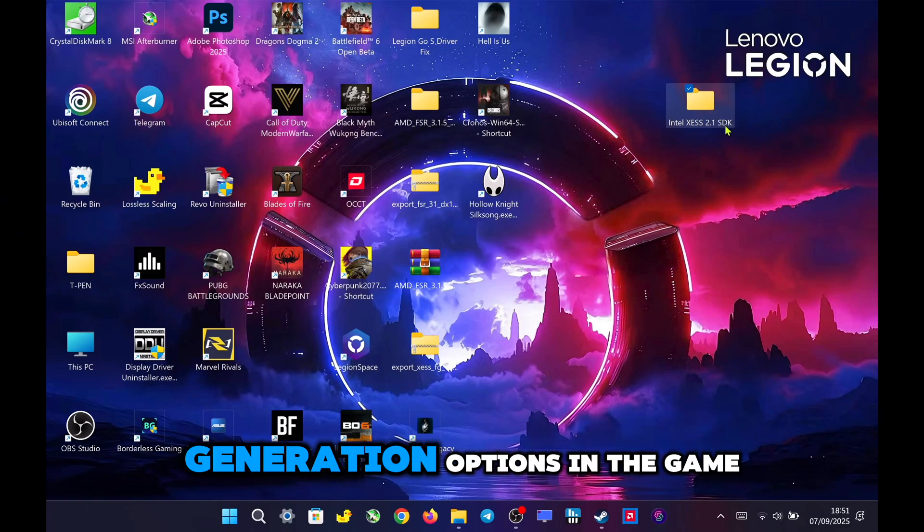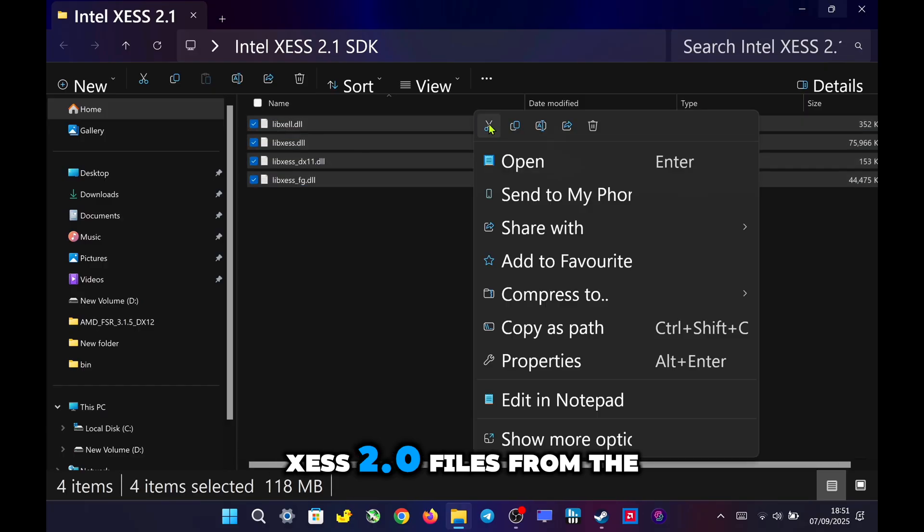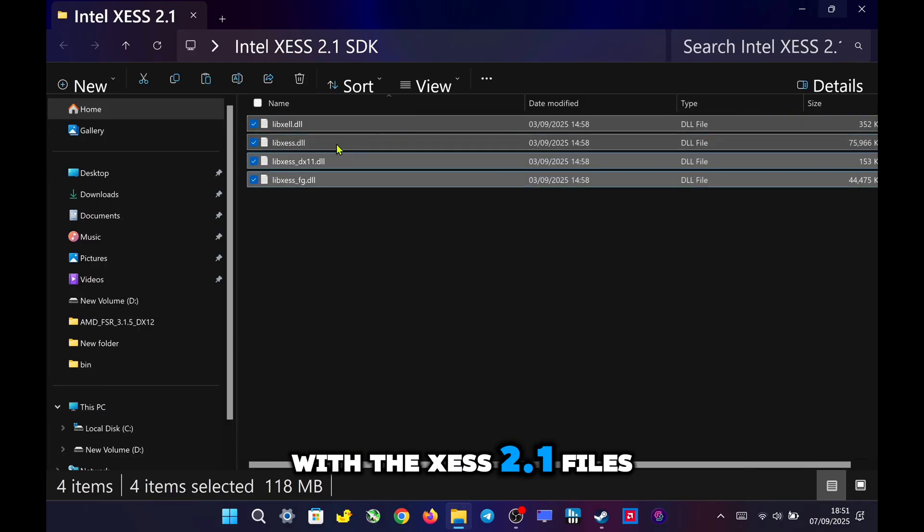To enable XeSS 2.1 frame generation options in the game settings, you need to replace the XeSS 2.0 files from the game with the XeSS 2.1 files.